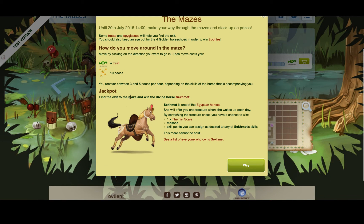Jackpot! Find the exit to the maze and win the divine horse, Sakhmet. Sakhmet is one of the Egyptian horses. She will offer you one treasure when she wakes up each day. By scratching the treasure chest, she has a chance to win skill matches or skill points, which she can assign to any of Sakhmet's skills. This mare cannot be sold.